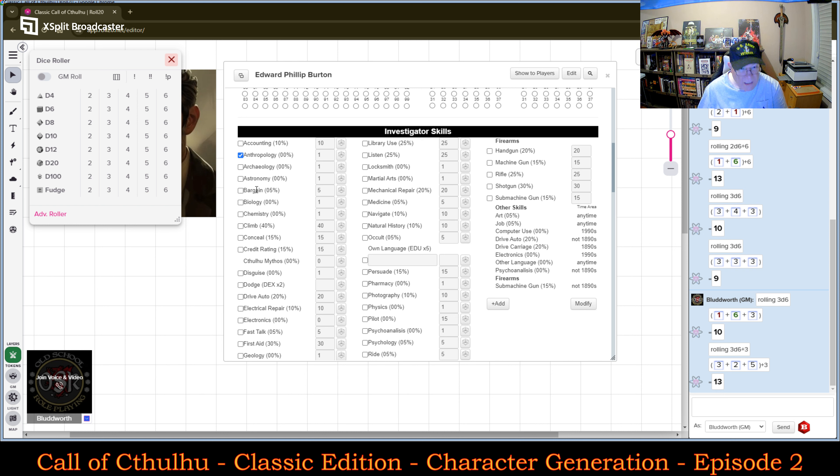Chemistry — I'm going to put 10 points in Chemistry. Remember, this is a starting-out character, so you don't necessarily have to have anything super high. Cthulhu Mythos knowledge — I want to put 20 in there.